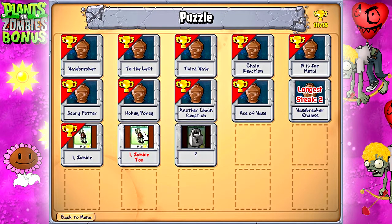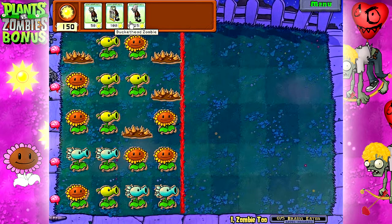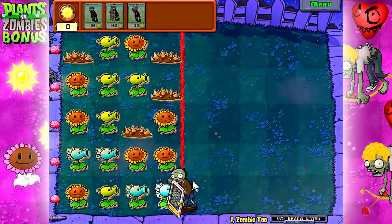Alright, zombie level 2. Eat all the brains to pass the level — simple enough. But now we have spikeweeds. Zombies cannot pass through spikeweeds. I'm going to start with this bottom row.